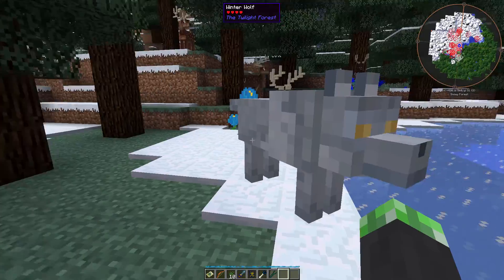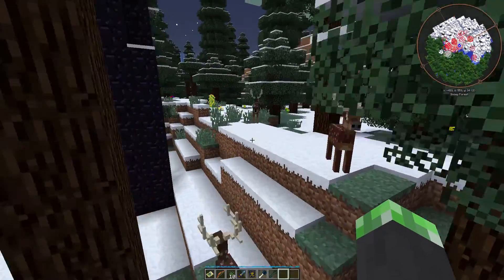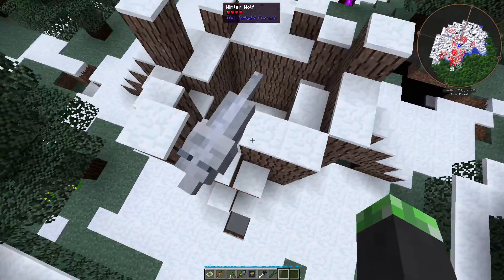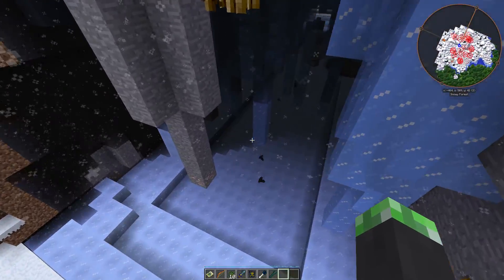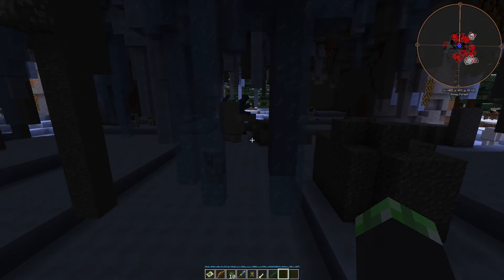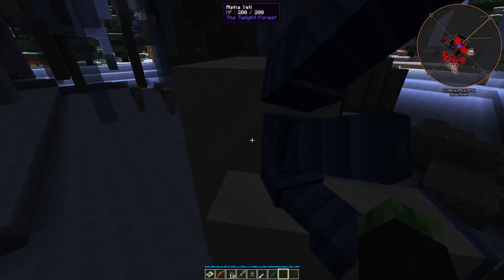This is a winter wolf — one of the enemies you can find in the snowy forest. You can also find blizzes if you have Thermal Foundation installed, because it's a snowy biome, so it makes sense. This right here is the main structure in the snowy forest — this is a yeti cave. We've got yetis in here.